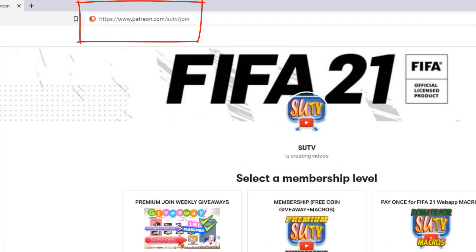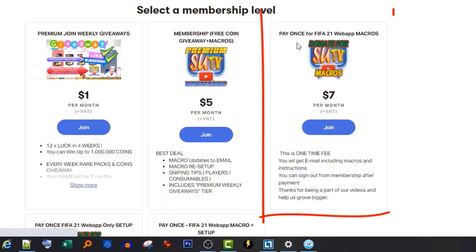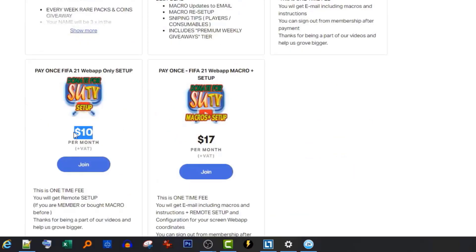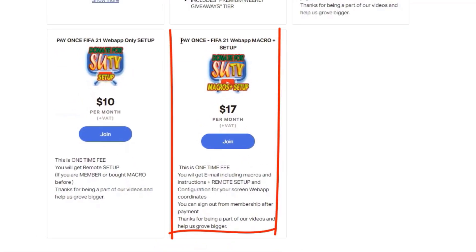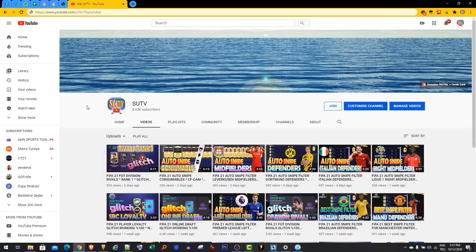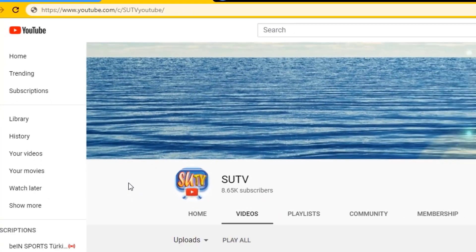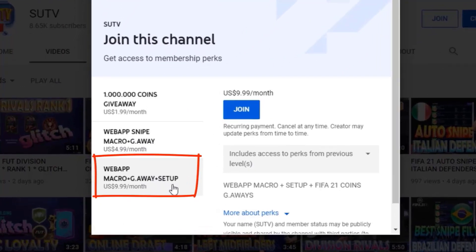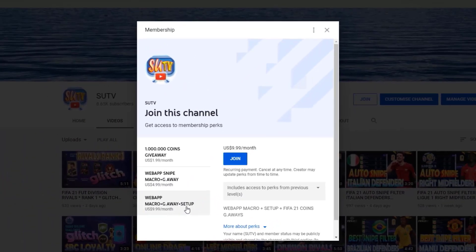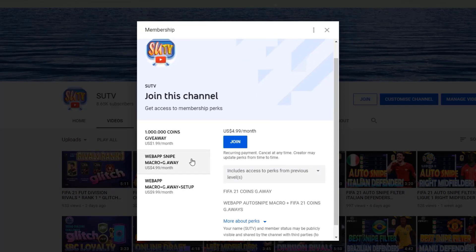It's very easy to become a member of Suit TV. For the macro you can begin with $5. For macro plus setup it's $7. If you already have the macro, you can get a remote setup separately, or get the full pack with macro and setup together. You can join from our YouTube channel at youtube.com/c/SuitTV. The second tier includes macro and giveaways; the third tier includes macro, giveaways, setup, and macro updates. If you only want giveaways, you can choose that option too.